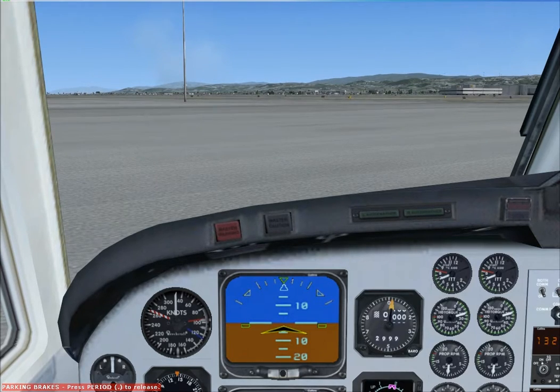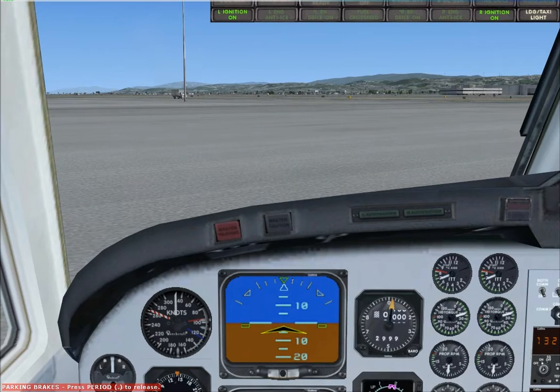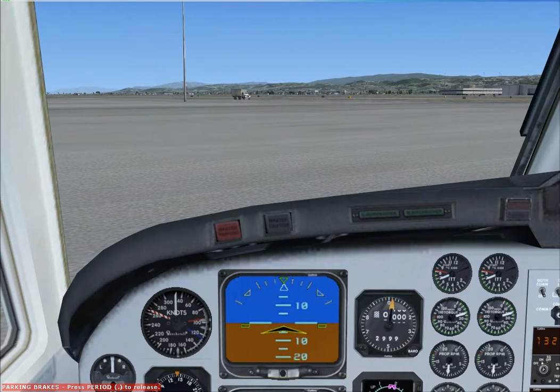Oakland, good afternoon. November 9073 X-ray Echo. November 9073 X-ray Echo, Oakland Center, good afternoon, go ahead. Good afternoon sir, we're a King Air on the ground outside Signature, San Francisco. Two POB, clearance to Minden as filed, with flight following. N973 X-ray Echo, stand by for your clearance.